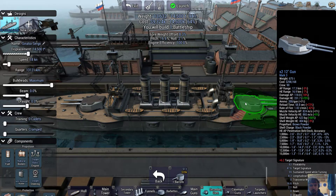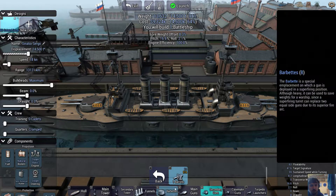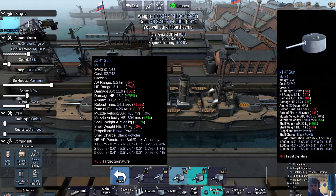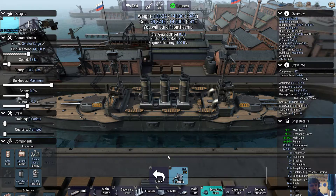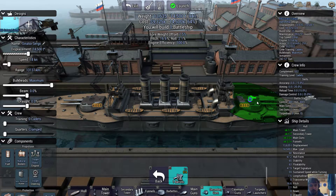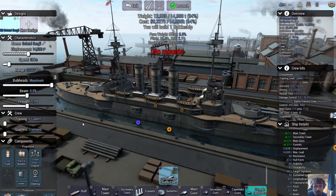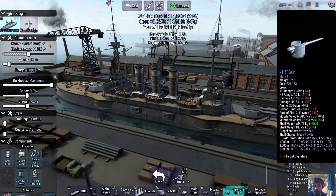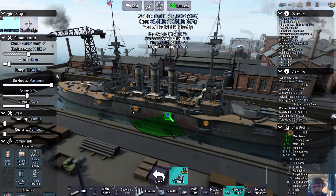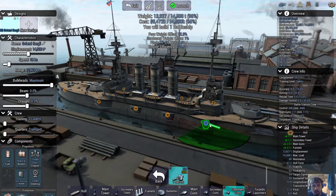Secondary - do we have any room for secondaries? I wouldn't like that - no two-inch. How big can I put? No four-inch, no three-inch? Well okay, then we're putting the two-inch up there, that's not going to do much. We could put torpedoes but I think those are going to be pointless. Six-inch barrels - yeah, I'm going to want those.